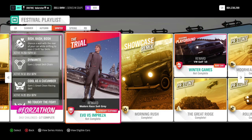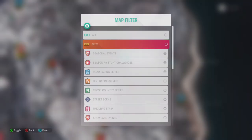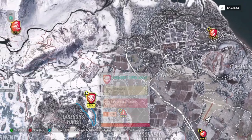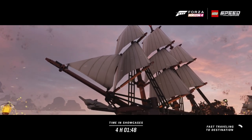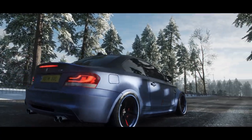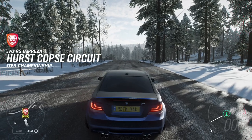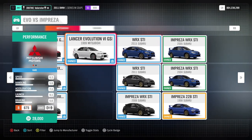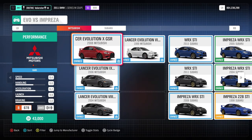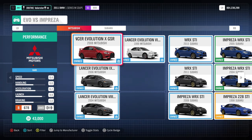Now here you see the trial reward: the modern race suit gray. We need Evo vs Impreza on roads in B 700 class. Let's have a look — I'll filter by road racing series. These are all three cars you can get for the trial.